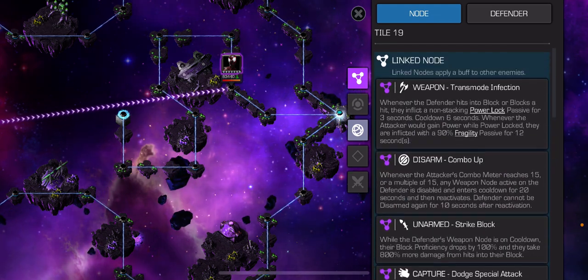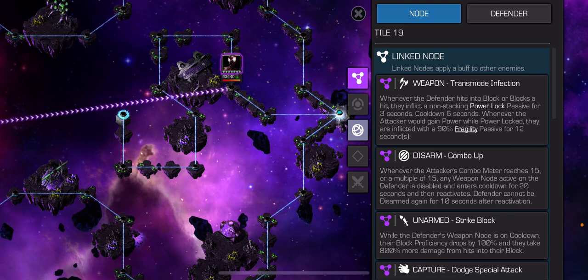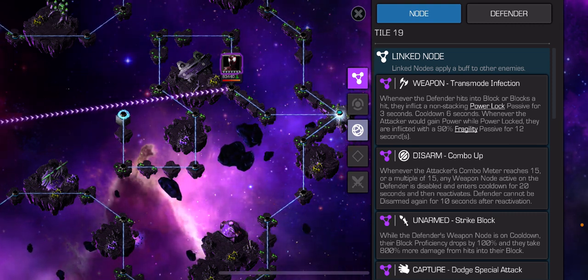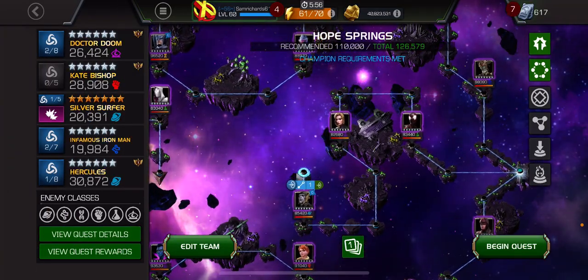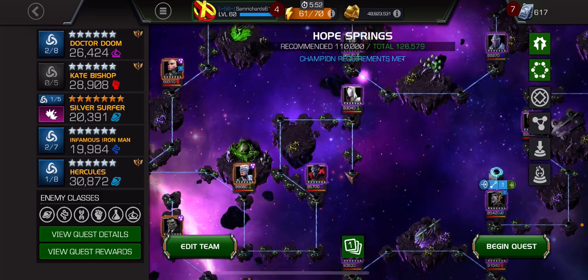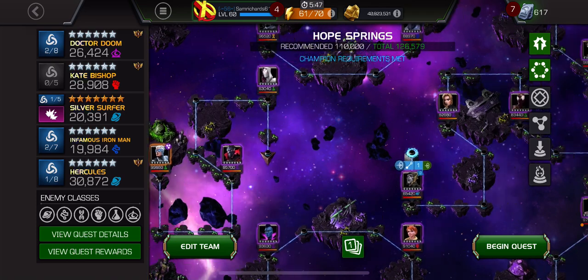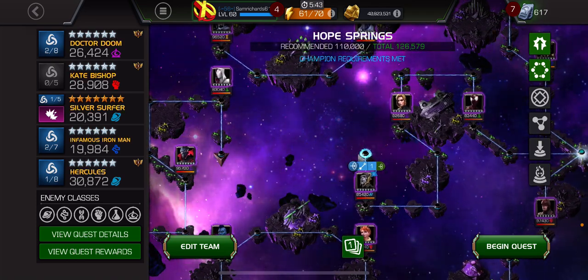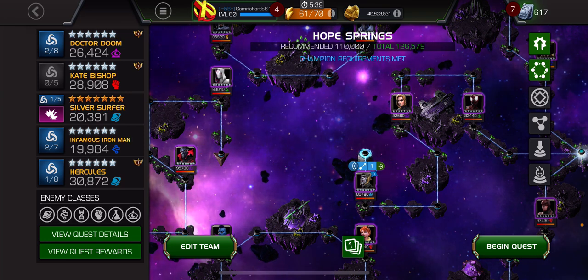For this path, you can play it two ways: with the fragility passive using champs like Shang-Chi or Kate Bishop, or anyone who counters evade or miss. Looking at the path, Miles Morales and Spider-Gwen need evade counters, and Quicksilver needs an evade counter too - he's quite annoying. Other than those three, you can use any champ with high crits or who hits into blocks.